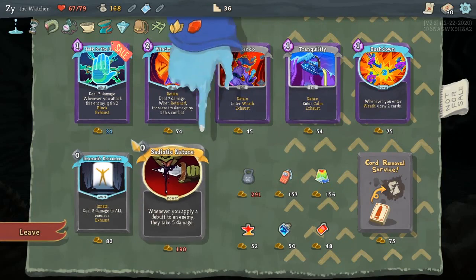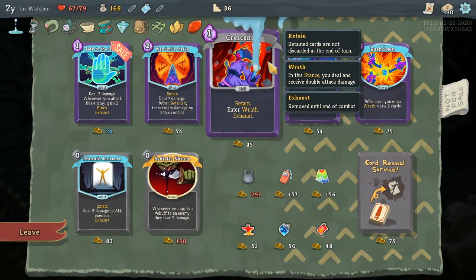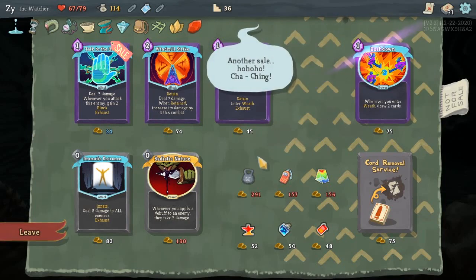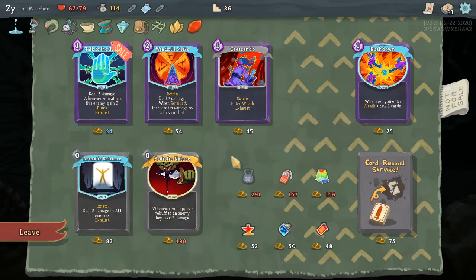I look at the Prismatic Shard and thought about it, but I figure at this point it's too late in the run, and I already did an Ironclad run where I tried using it. I believe I pick up the Tranquility here, just as another way to exit Wrath as an emergency.